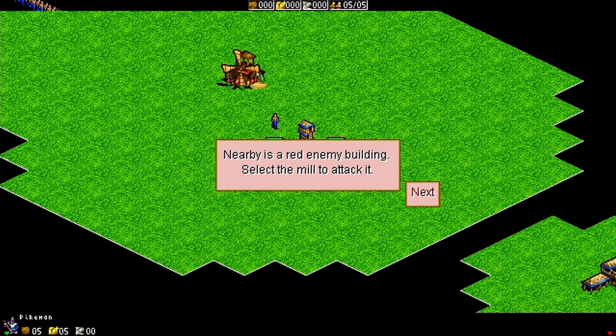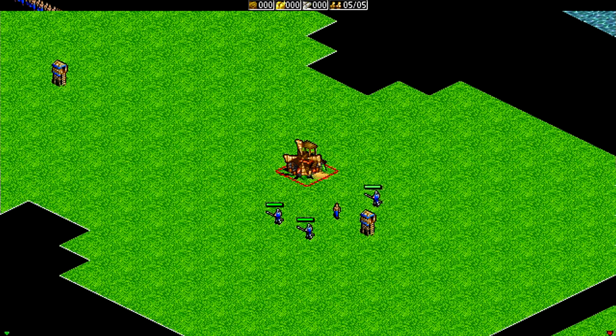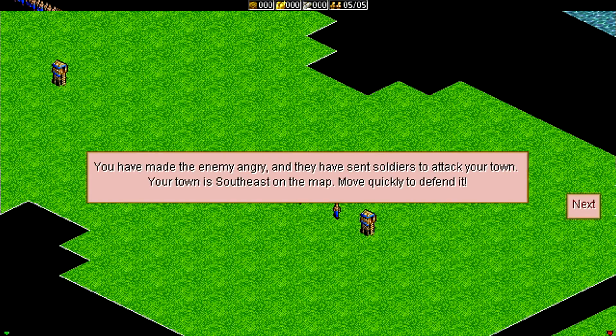Niba is the red enemy building. Select the mill to attack it. We can do that. There we go. These guys move very fast and they are very aggressive. That wasn't a health bar — that was a damage bar. So I thought that didn't take any damage, but that went down rather quickly.